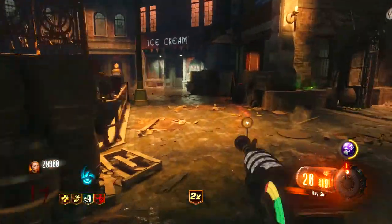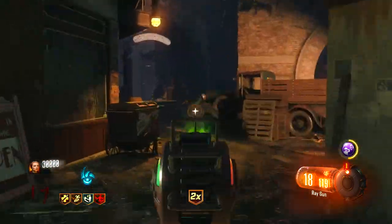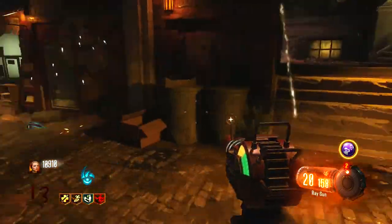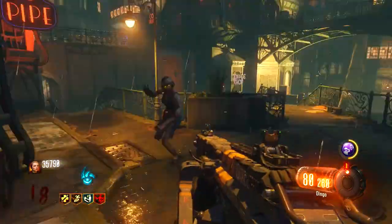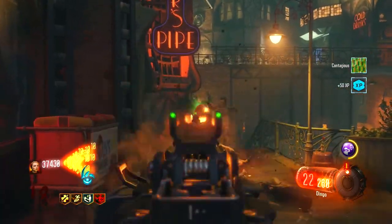Now let's begin. You guys would have noticed that there are a bunch of alien eggs that appear in the new map Shadows of Evil. Most of you already know that with the help of the Fumigator, these eggs can actually be harvested to release good or bad rewards, kind of like the Dig Sites back in Origins. However, the eggs go through three different stages, with each of them having their previous stage's rewards and making the rarer ones more common.